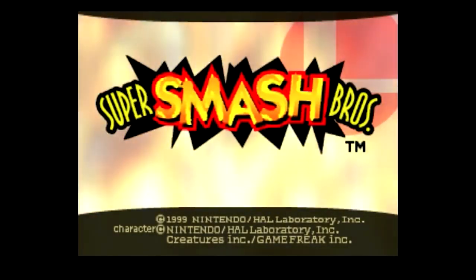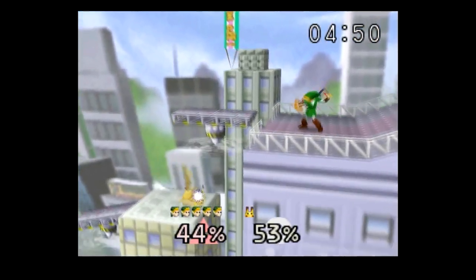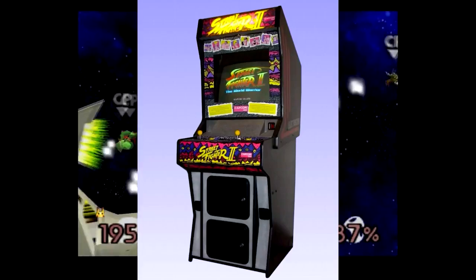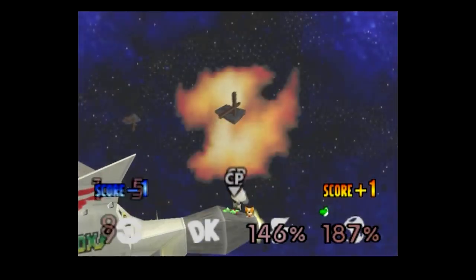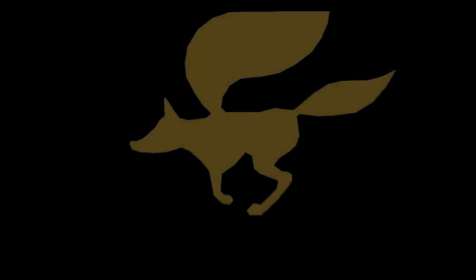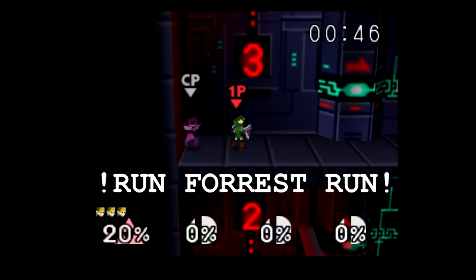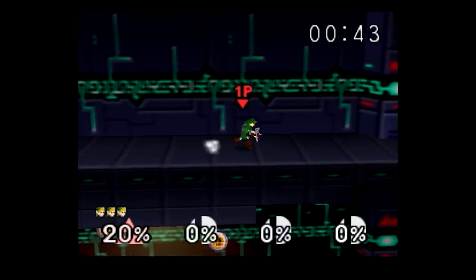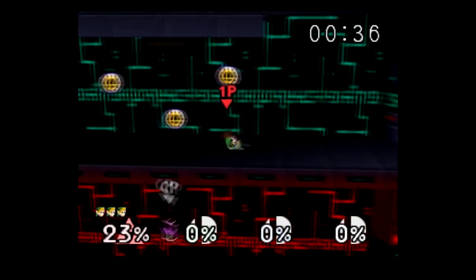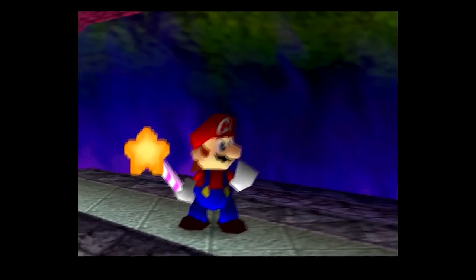Super Smash Bros. arrived with a bang, and with its brilliant game design, made every single player — from complete newcomer to seasoned pro — have a great time. The fighting game genre originated with arcades: huge machines with impeccably crafted joysticks, buttons placed in exactly the right places. These fighters were designed to be loved by professionals, and to devour the quarters of those who dared to be casual players. You were expected to either master these games, or merely stare in awe at those who had memorized each title's intricacies. Fighters generally didn't hold up when ported to early 90s consoles like the Super Nintendo or Genesis — always just a shallower experience than what you could get in an arcade.